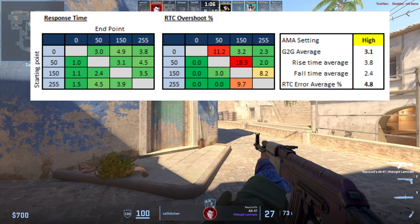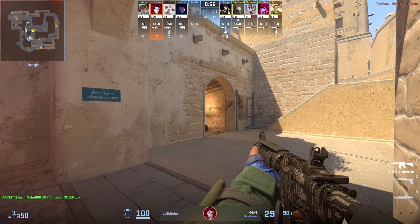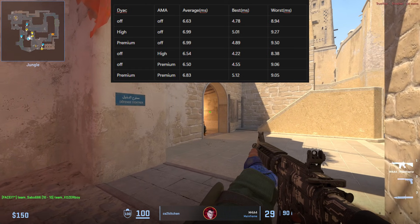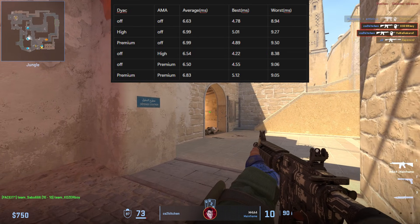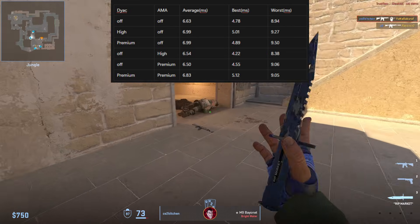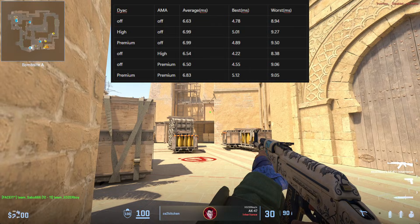For AMA or Override testing: it works by increasing pixel voltage to speed up transitions, so in theory it should slightly reduce latency. With DIAC off and AMA set to high, my average input latency was around 6.54 milliseconds. With DIAC off and AMA set to premium, it was around 6.5 milliseconds. When you enable both features at their premium values, you get an average input latency of around 6.83 milliseconds.